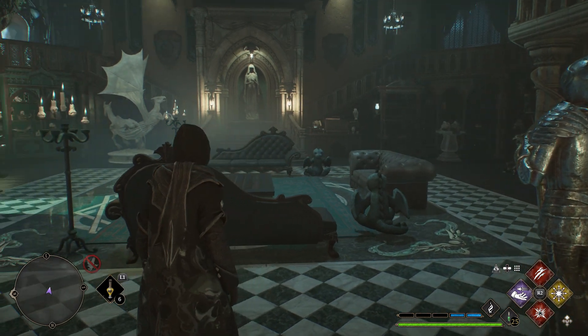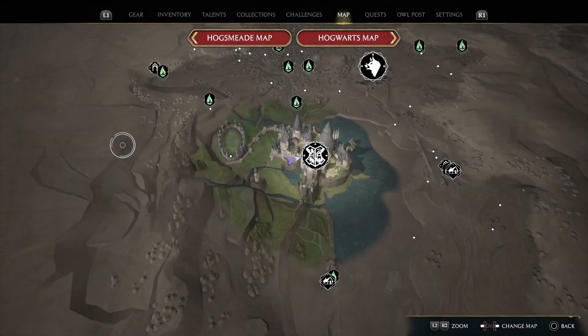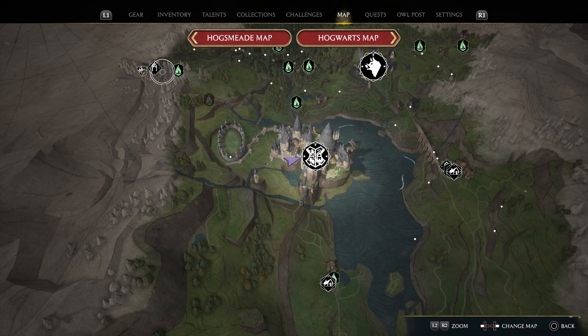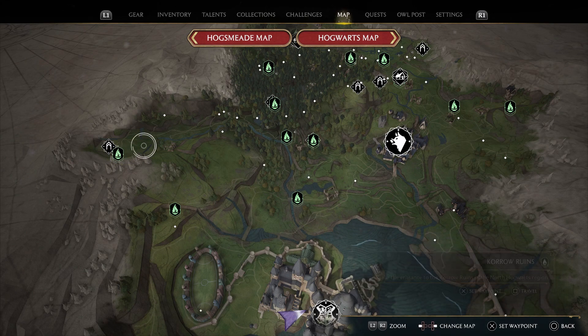Also a quick tip on moonstone farming: you can fast travel to Coral Runes Floof Lane in the North Hogwarts region and farm this area. Once you are done, forward the time by three days or just wait five to six times and repeat the process. You will get around 100 to 120 moonstones sometimes if you're lucky. I will also link the moonstone farming video in the description.